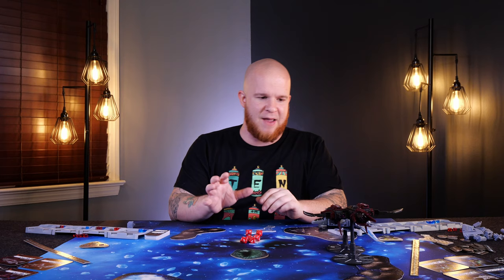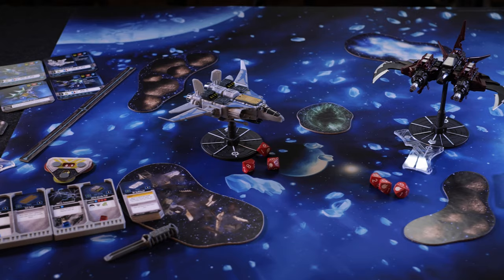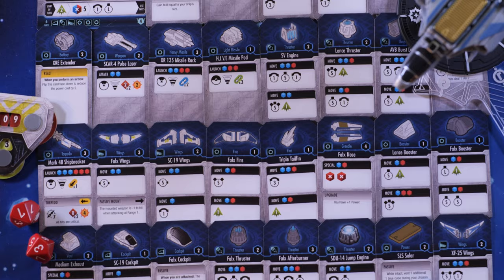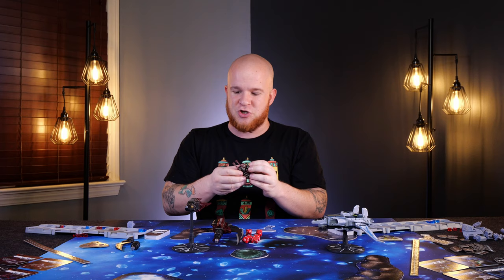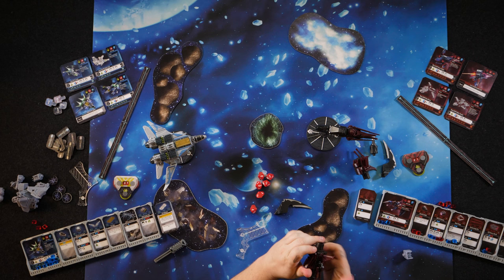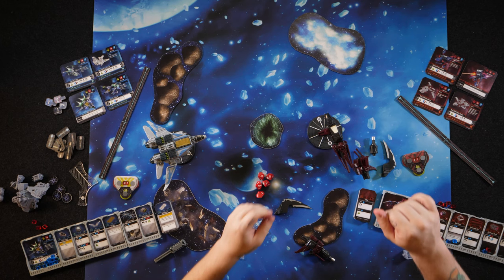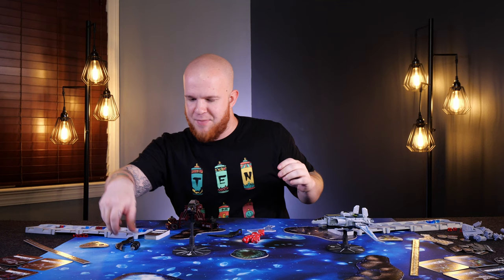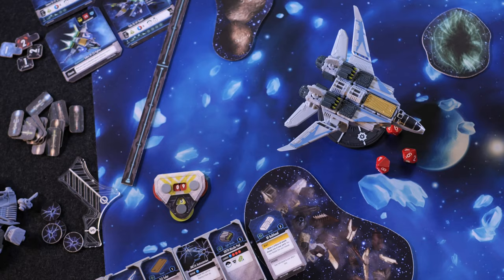Snap Ships Tactics is an interesting game for me because it's built off of a system that already exists — this modular miniature toy line. You can tell the heart and soul of it was there and it did really well, but now it's transferring over into our hobby space. If you like the idea of having a functional toy, sort of Lego building block style, where you can rip pieces off and reconstruct it in whatever manner you want, this is one of those games for you. And beyond that, the most important thing for me is whether there's a fun game to play — and the answer in my experience is absolutely yes. They've done a fantastic job.